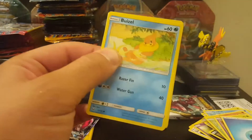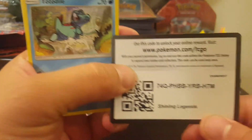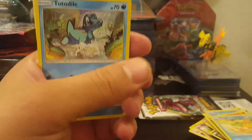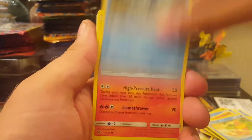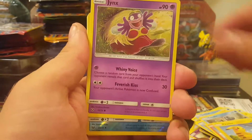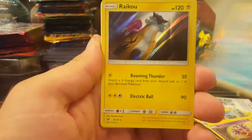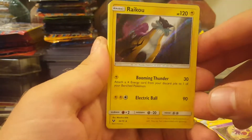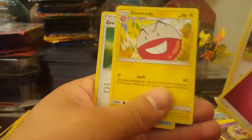Okay, where's the code card? To the last — so we got the whole Totodile evolutions: Croconaw and Feraligatr already. Pikachu with the rainbow, and Jynx — I didn't know Jynx is in this print. And Raikou! Look at this guy, creepy-looking. Pokemon Breeder, Electrode, Great Ball. Two more packs.